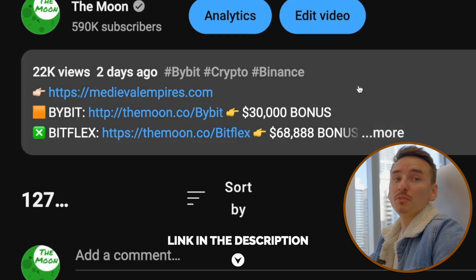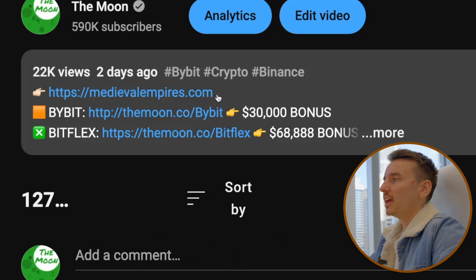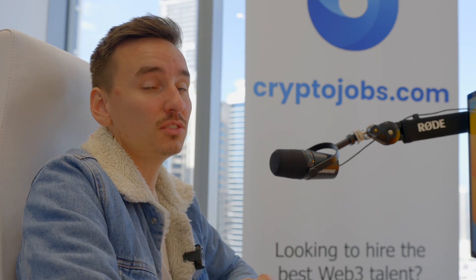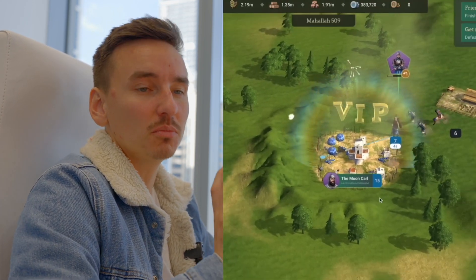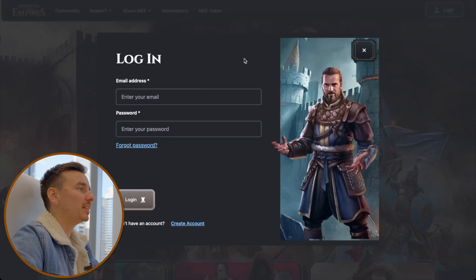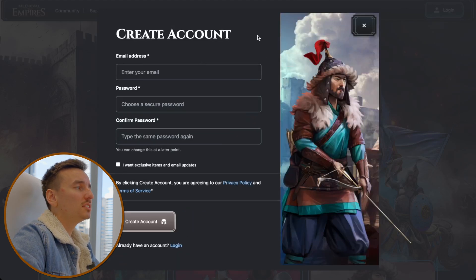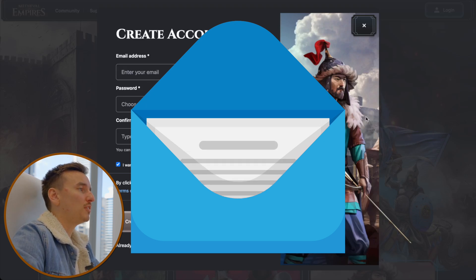Step one is to click the link at the very top of the description below this video to sign up to Medieval Empires and start playing. Me and DaVinci are playing every single day and having a lot of fun — you can also join our land. To sign up, go to the website link below, log in with your email and password, or if you don't have an account, click on 'Create Account,' enter your email, create a strong password, and click 'Create Account.' You'll receive an account verification email to complete your login.